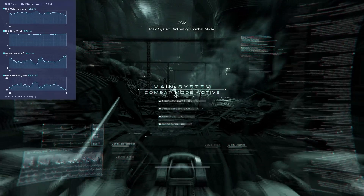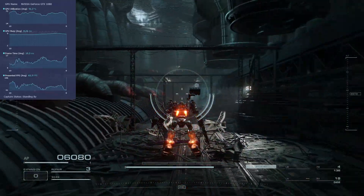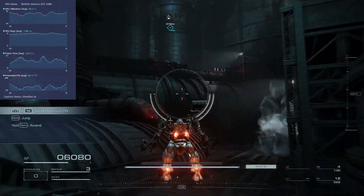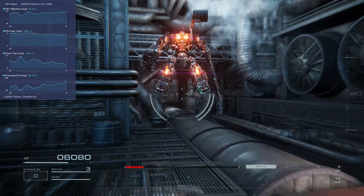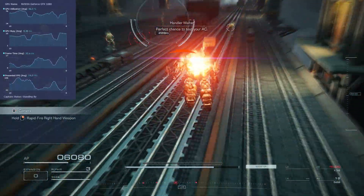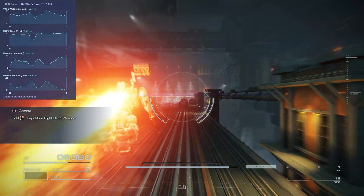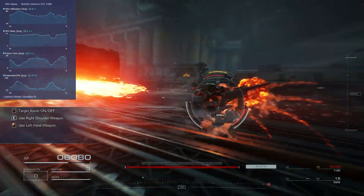You bought AC6 on Steam because you have the recommended or minimum requirements necessary to run the game. You run the game and it looks like a stuttery mess, like what you're seeing on screen. And if you have something like Perfmon or Intel's Presentmon, your graphs for GPU statistics are going to be looking like this. You've set everything on low and it's still a stuttery mess.